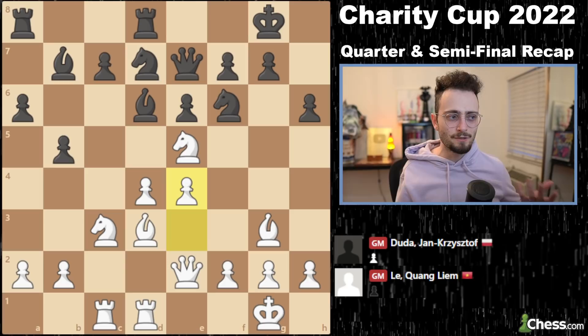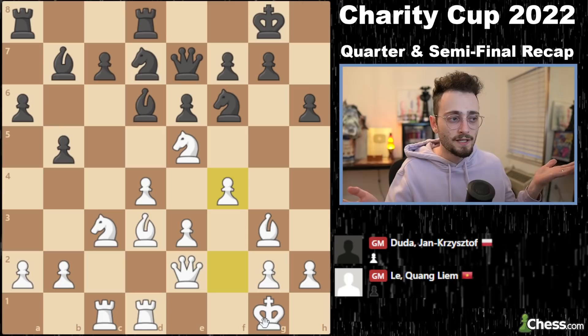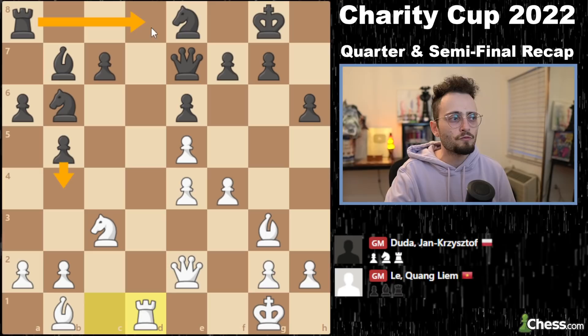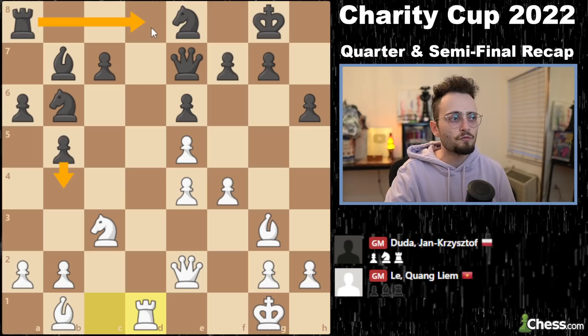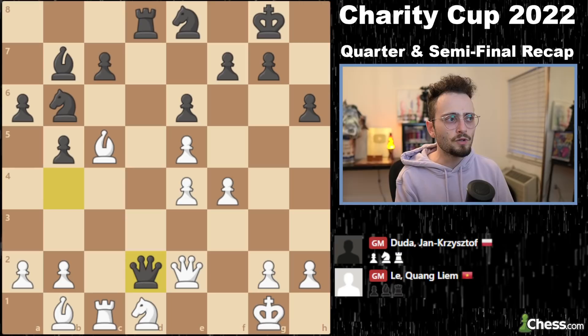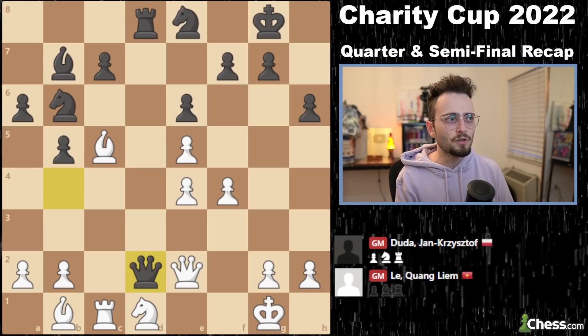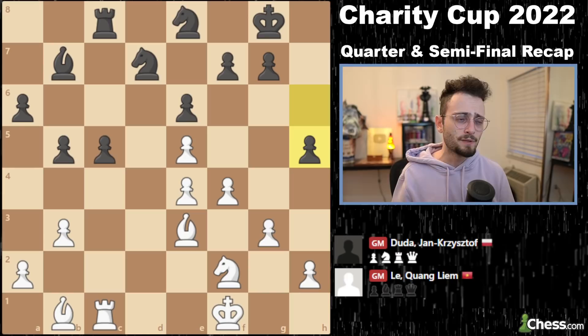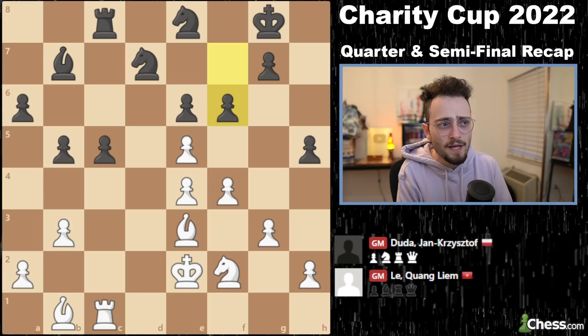Liem starts to make use of that by attacking the middle. Once you've got all your pieces developed, you have to start tipping the balance more and more. He could even play f4, go for a stonewall lockdown on his opponent — he does it this way, then a few moves later plays f4. He's just much, much better. So what do you do when you're much worse? You start trading pieces. He trades the rook. Duda is trying to trade pieces to relieve pressure and send the game into an endgame. But still Liem controls everything — the center, the queenside, the kingside. When you have a much better position, you can't just sit there and say 'I'm better' — you actually have to win. Liem's like: okay, g4 — I am breaking open his king.